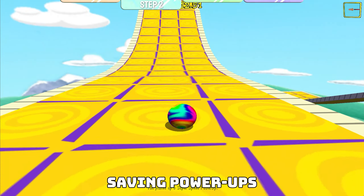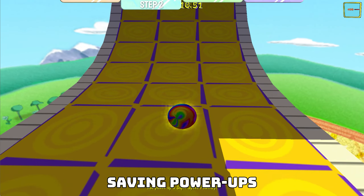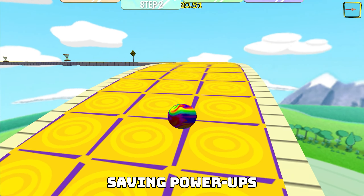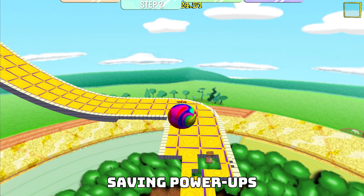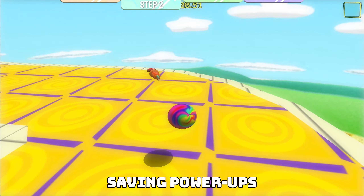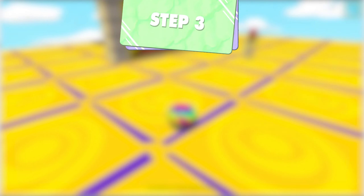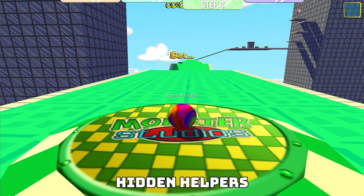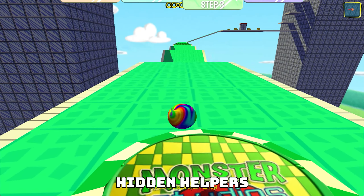Shock Absorber Wall Climb: if you have a Shock Absorber, you can activate it and hurl yourself against the wall to gain additional climbing traction. It may make the difference between making it or not. Gyrocopter Wall Hit: one of the best use cases for the Gyrocopter if you have a spare. Activate the Gyrocopter and slam yourself against the wall to gain upward momentum. You can use this to cross gaps or travel across the level.